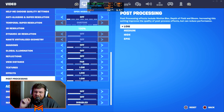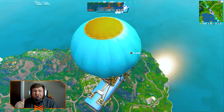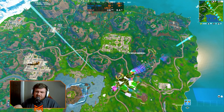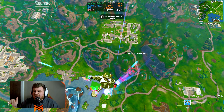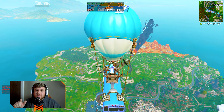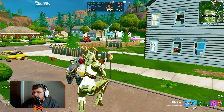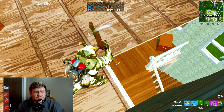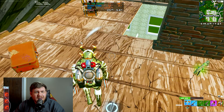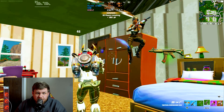Our last FPS test on no build is to put everything off or on low, except view distance on far, to see the best-case scenario for DX12. Then we're going to hop into a build mode game on the same settings to see if that changes anything with FPS. It looks like we're getting around 135 to 140-ish FPS. Inside a building while fighting, the FPS tends to be a little higher — we saw highs of 140s to low 150s during one fight.